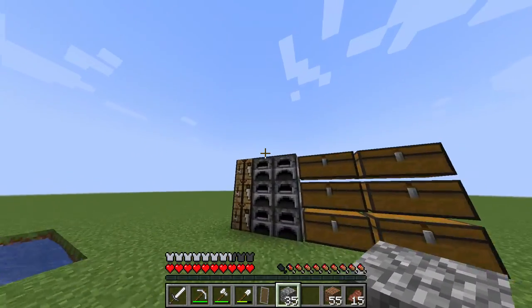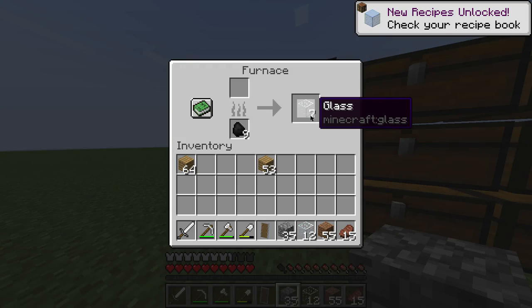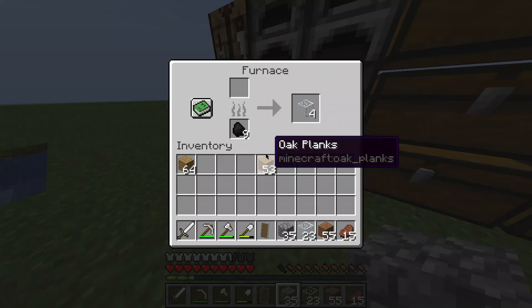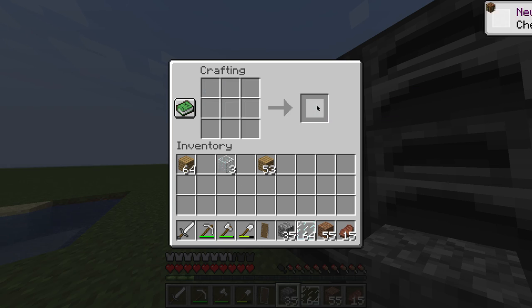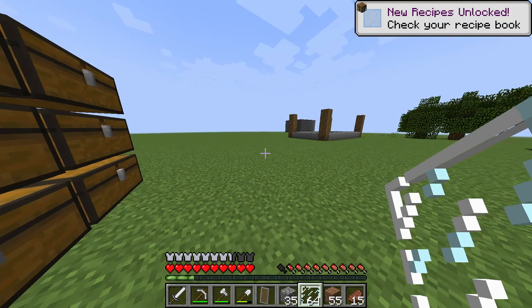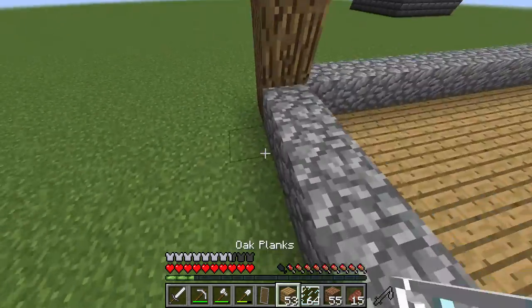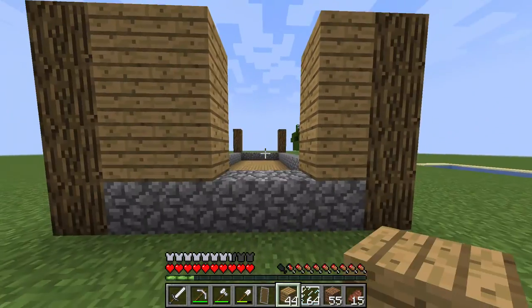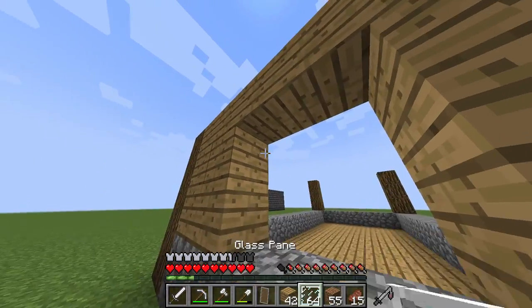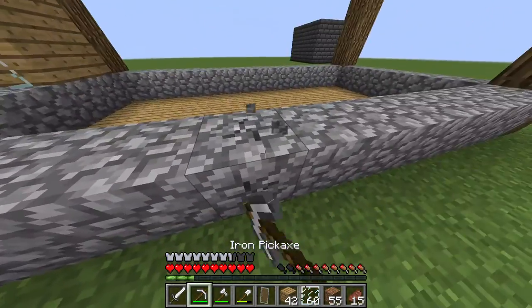Since all of your glass has smelted, you can go and collect all that. Then you're gonna wanna craft a lot of that into glass panes. Then you're gonna wanna head back and place your glass pane in the middle — you also want to leave a two-block space.